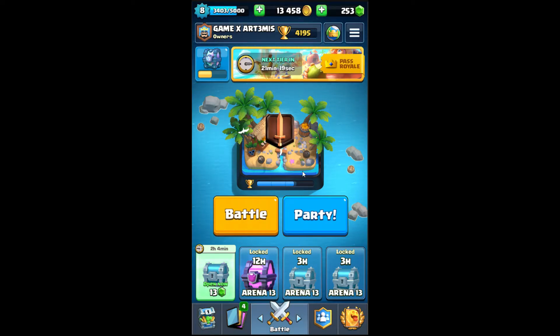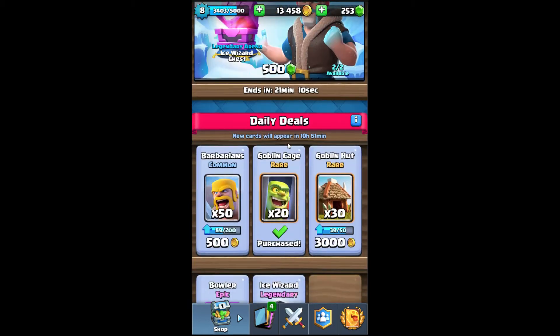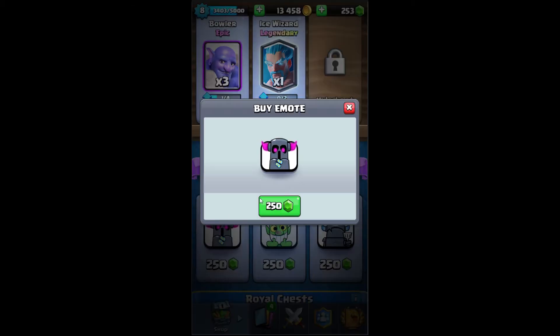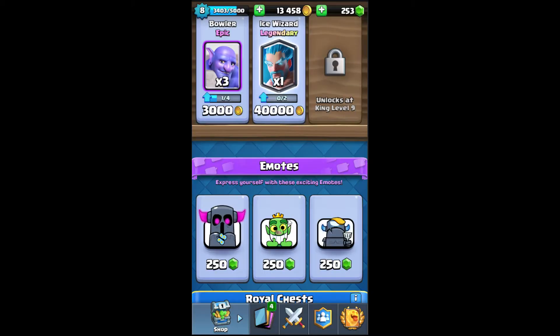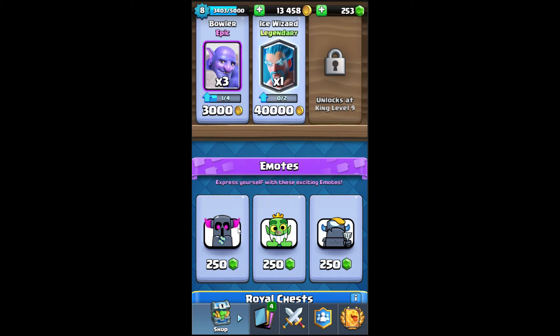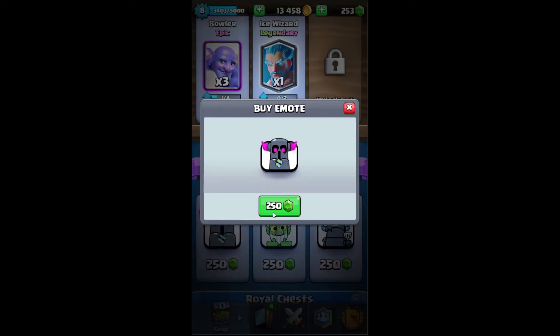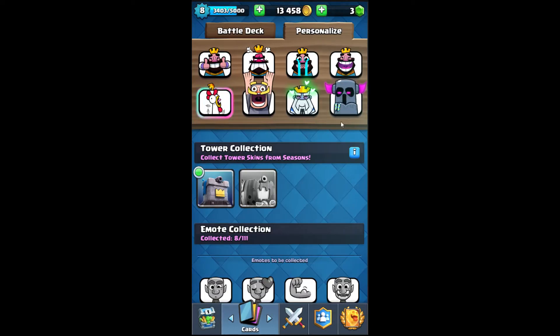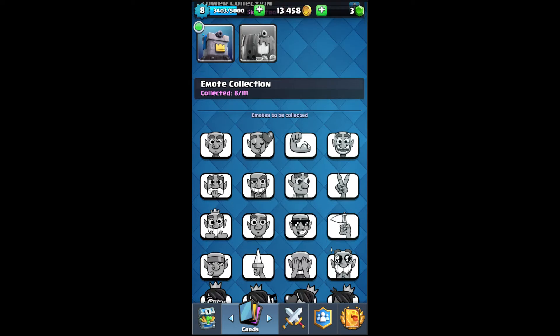Hello guys, welcome back to the channel! I'm playing Clash Royale after a long time. I've got 250 gems, and you know what comes with 250 gems — a very nice emote. There's the peta emote with the butterfly, then there's a goblin one, and the mini peta emote. I personally like the peta emote, so I'm going to buy that one. Three, two, one — boom! Oh my god, feels so good. Yes, butterflies!